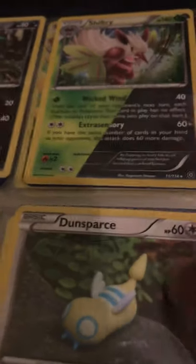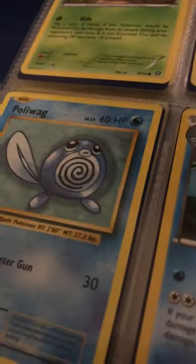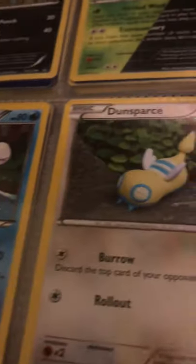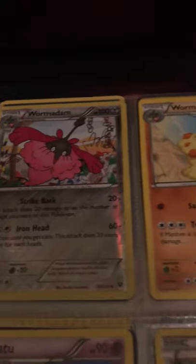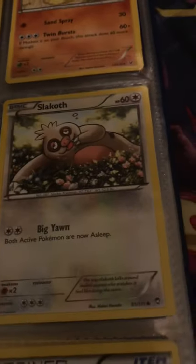I do have Seedot, Nuzleaf, and Shiftry. I like the half Grass and Dark typing on that. I have Poliwag and Poliwhirl but not Politoed or Poliwrath. I've got Burmy and its evolution — the Steel and Ground forms. I think I'm missing a few.